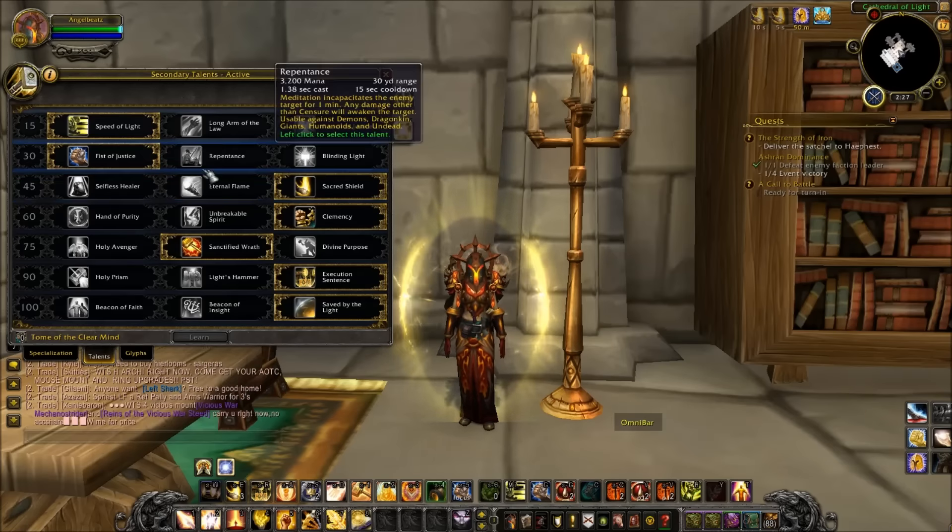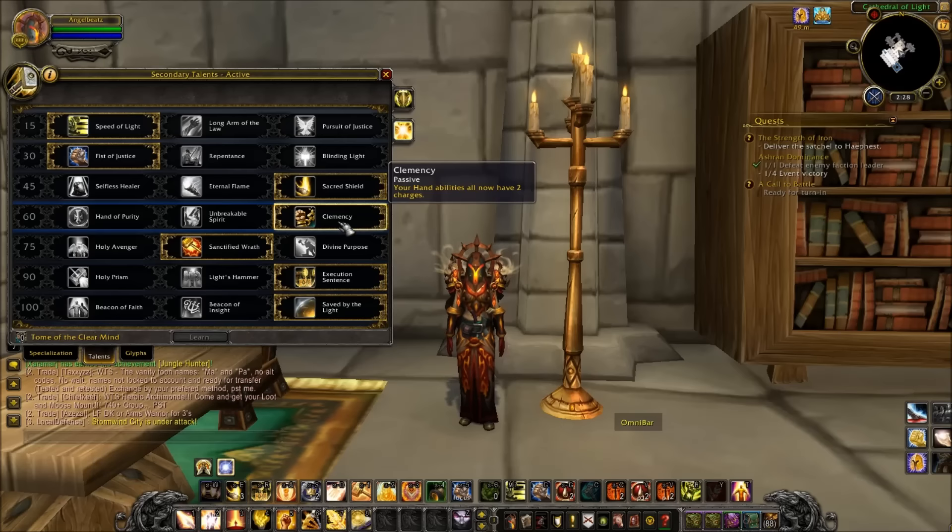Next tier, the majority of the time I take Clemency — just get those two Hand of Protections, two Freedoms, two Sacrifices. You could take Hand of Purity though versus affliction locks in 3v3, like affliction lock warrior shaman, but it'd probably get purged off anyway, so probably just take Clemency. Unbreakable Spirit is nice versus caster comps — you can get your Divine Protection up a lot for that 40% damage reduction — but you honestly need the Freedoms for your teammates and the Sacrifices so when you get CC'd like a full poly or fear, it'll break just because your teammate is taking damage. So I really use Clemency most of the time.